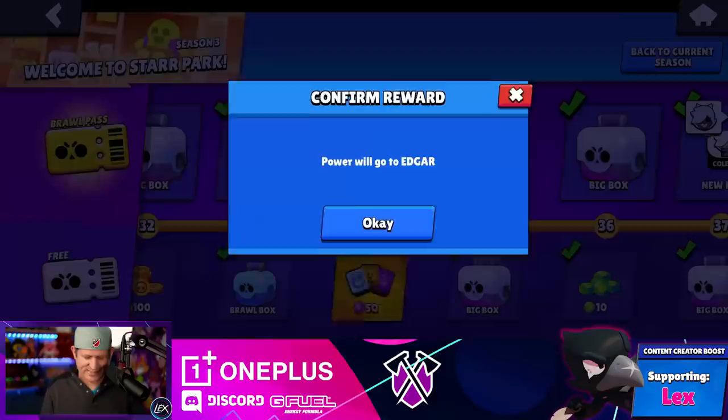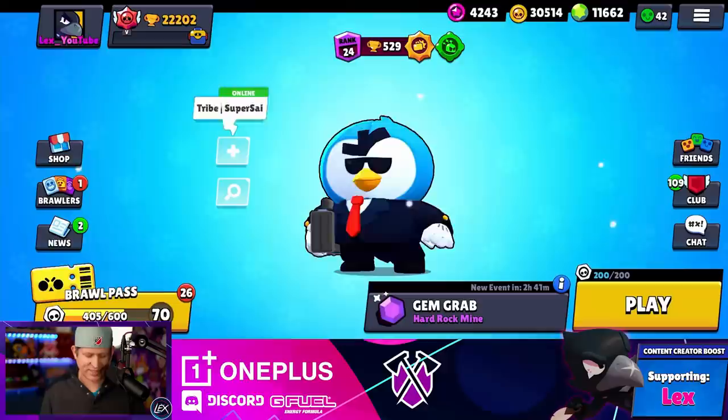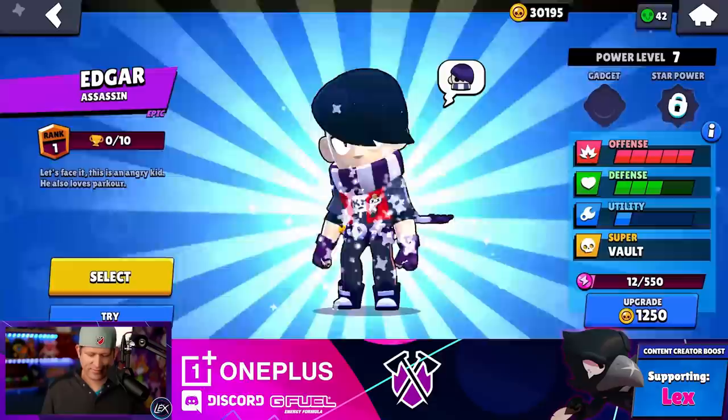Let's go ahead and finish off anything we've got from this previous season first. Now back to the current season, let's do this. Let's get all these PowerPoints onto Edgar, and then we're going to be able to open up some boxes, gem as much as we need to gem. However many mega boxes it takes, that's how many we're going to use. See if I can give him a level seven first — that way if we can get a gadget, we'll be able to do that. Edgar, get to level seven. There it is.